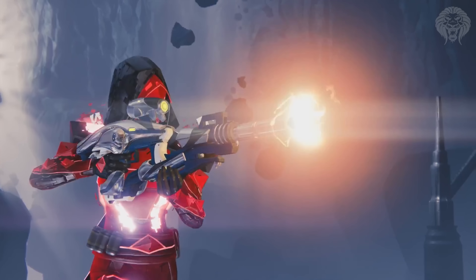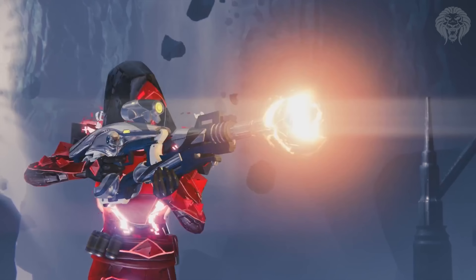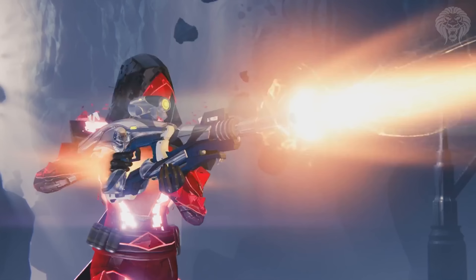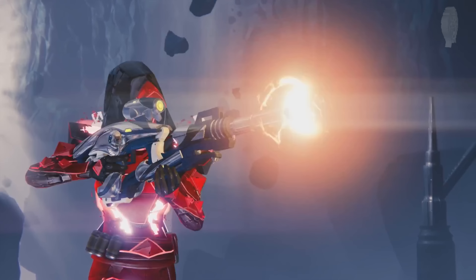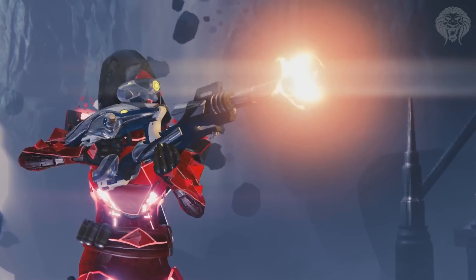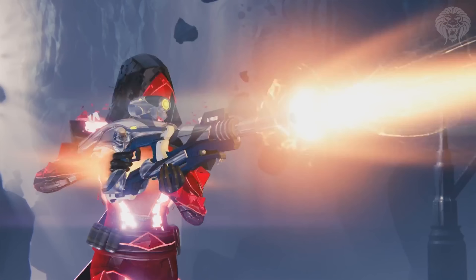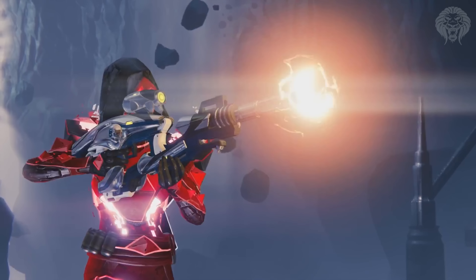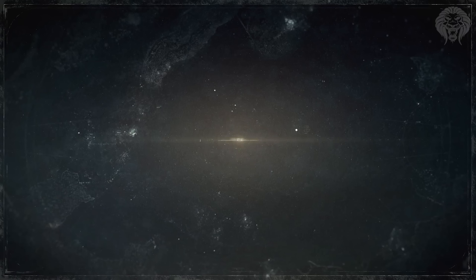Next we get a cool shot that definitely makes me very happy - the Vex Mythoclast returning with a beautiful new ornament making it kind of chrome and black. It's being held by a hunter who's got a new ornament on his Wrath of the Machine armor. You can see bits of debris and red stuff floating around him, appearing to be a new animated effect with the ornament. Really awesome to see the Vex Mythoclast returning with its solar damage.